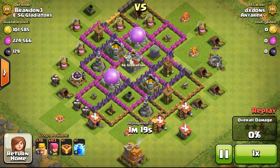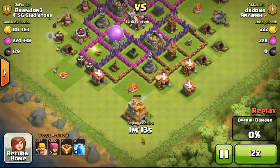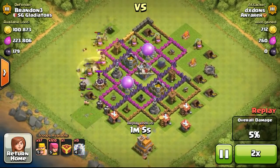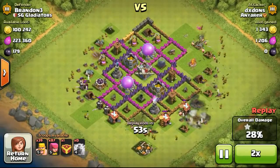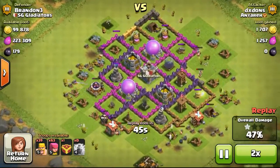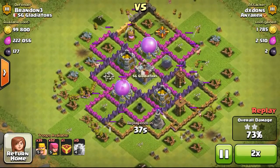So this is my base, currently being attacked by Dextone. He's using some Barbarians and Archers, level 5, to attack my base. It's definitely going to be a 3-star, and not too difficult for him, especially when he has such strong level troops and I have such weak defenses.